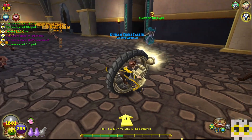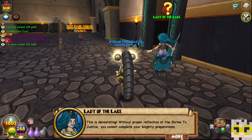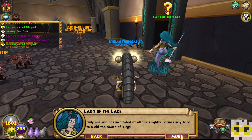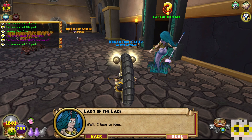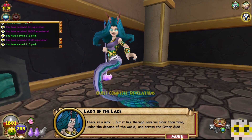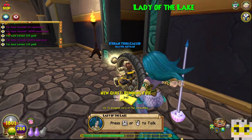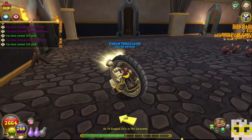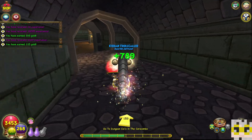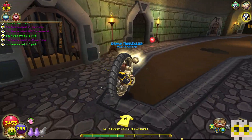'This is devastating. Without proper reflection at the shrine to justice, you cannot complete your knightly preparations. Only one who has meditated at all the knightly shrines may hope to wield the sword of kings. And this defilement of the king's tomb is even more troubling. Wait — I have an idea. There is a way, but it lies through caverns older than time, under the dreams of the world and across the other side. I cannot accompany you beyond the mists of the other side, but if you search the dungeon cells, you will find a proper guide.' So we have to find some guide who's going to take us into the mists of time. This is about to get interesting. Let's go down to the dungeons — all sorts of people who shouldn't be locked up. That's how tyrants live.